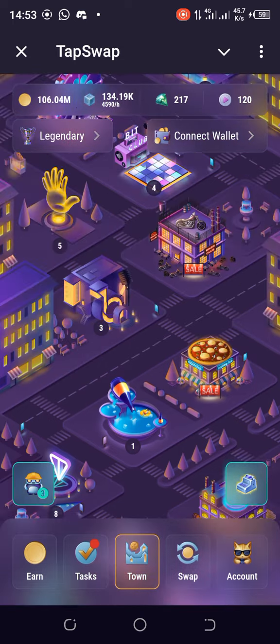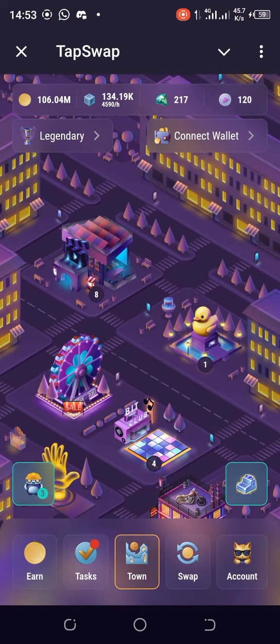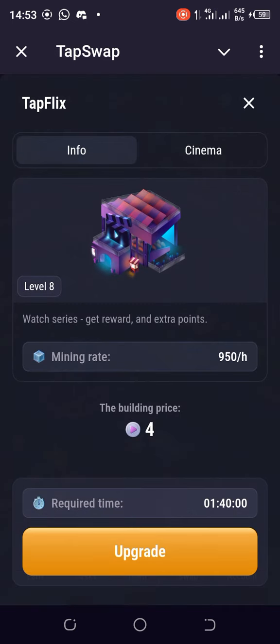Let's scroll up to Tapflix. Here it is, and my Tapflix is currently at level eight. So we can actually upgrade Tapflix to level nine right now. The challenge is we have to wait one hour 40 minutes for it to cool down before Monument to Turn Coin becomes active to upgrade to the next level. What I'll do is smash that and buy. The cost is four cinema points, and the mining rate added will be 950 per hour.